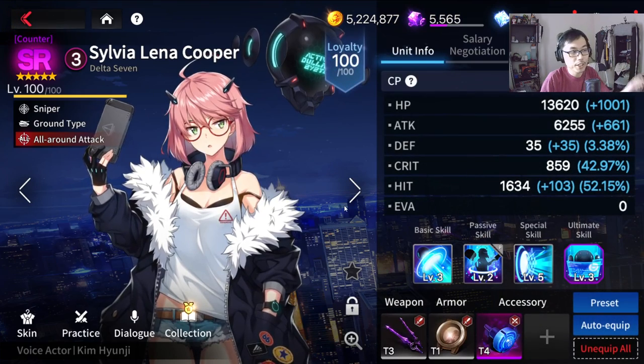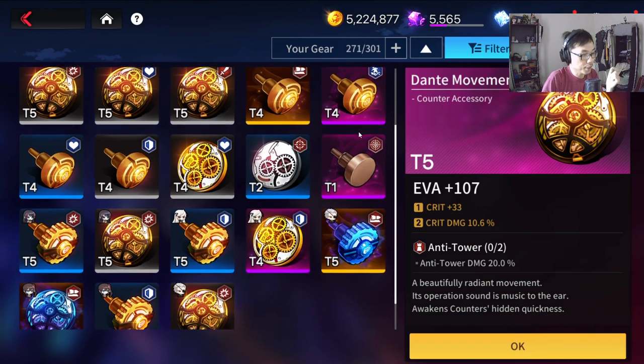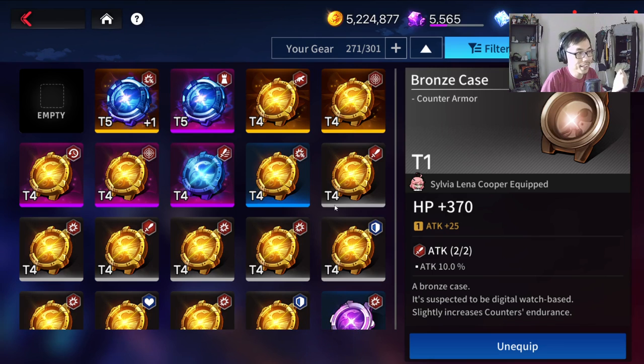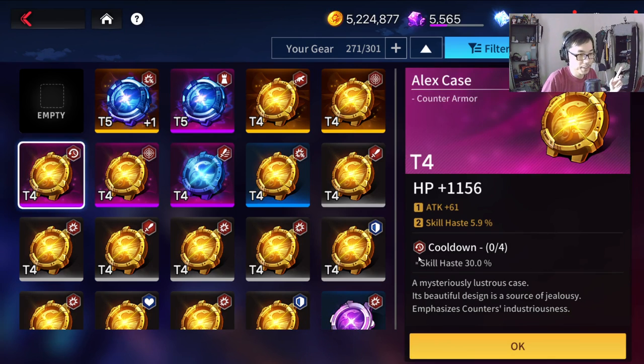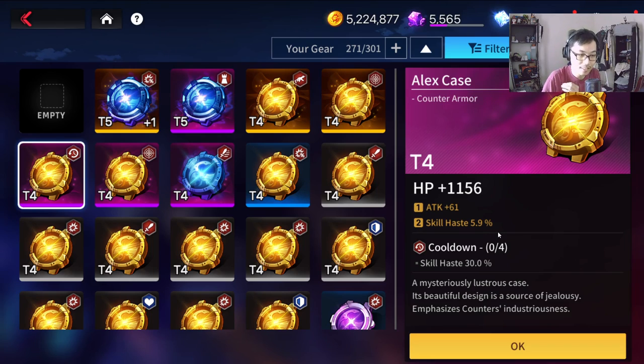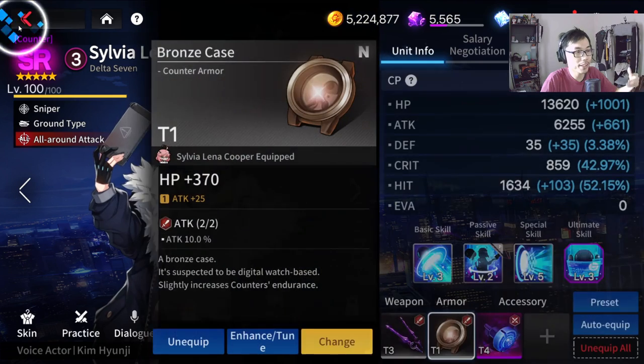So let's talk about which ones you ideally want to keep. If you see anything that's skill haze or anything that's attack speed, you want to keep those. Those are super valuable, especially early on in global right now, because you barely get much gears. For example, this is a skill haze set right here — a cooldown set. And then you can see I even get a skill haze substat right here. This is an attack speed one. Ideally, you want to keep this. Even the lower rarities — even if you get a T2 of this, you want to keep it. Why? Because you need four piece, and these are going to be way harder to collect four pieces of compared to a lot of other sets which only require two pieces.